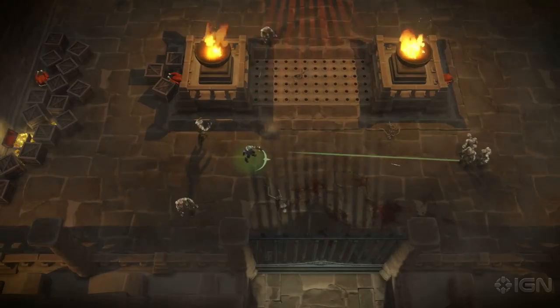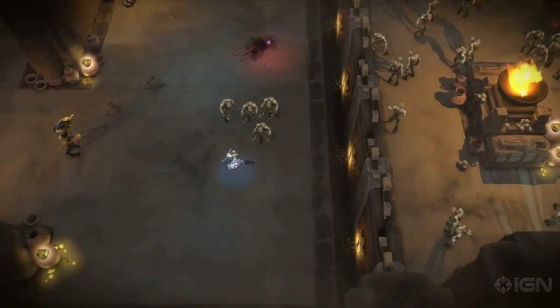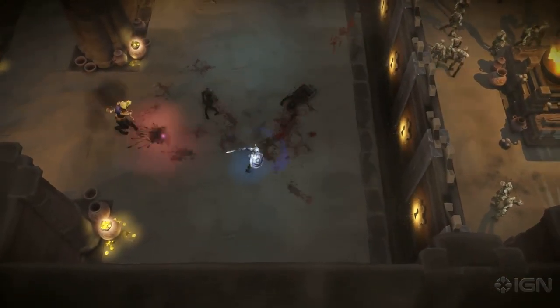For example, Questor's bombs can be upgraded and attached to arrows. Thyra's shield can be improved to reflect enemy fire.